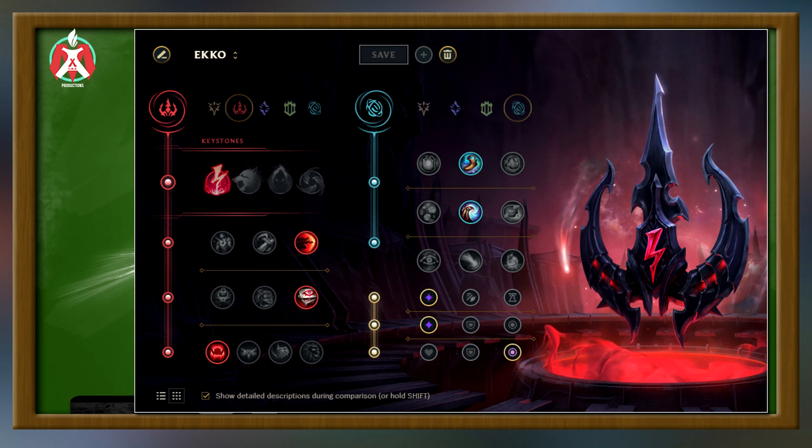The best Ekko rune page in my opinion for this patch and probably future patches is Domination/Inspiration. You're gonna go Electrocute, Sudden Impact, Eyeball Collection — but remember in 9.7 they're reworking the Eyeball Collection tree, so we'll talk about that next economics — and Ravenous Hunter. For the Inspiration tree, you always want to go Magical Boots. Magical Boots are like a free kill worth of gold — you get free boots, 300 gold. On top of that, they have 10 extra movement speed.